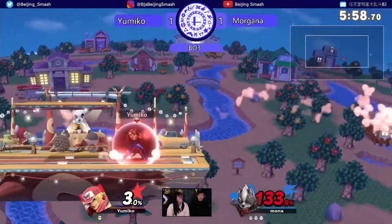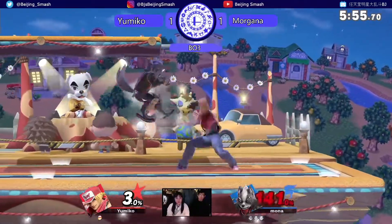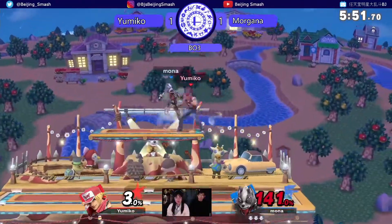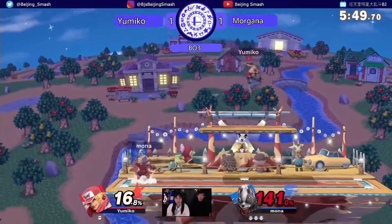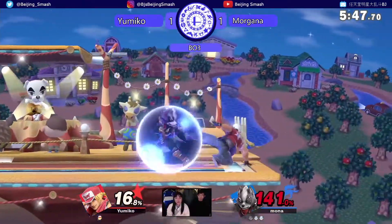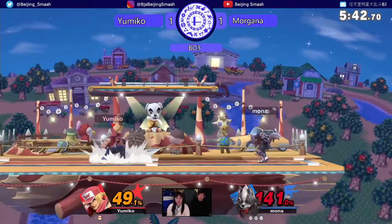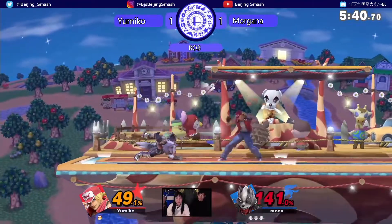Let's see if Yumiko can clean up the stock. Terry can combo — Terry can do some terrible, terrible things. He can combo space animals quite hard. It's not over. Morgana is just being so patient now — it's a completely different player. Just these dash-in and out strings, so beneficial for him right now.